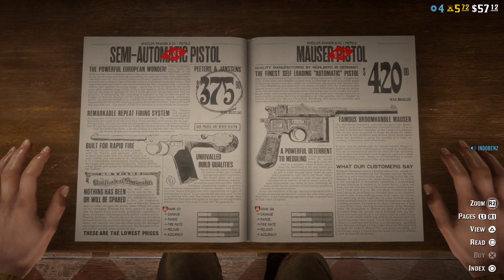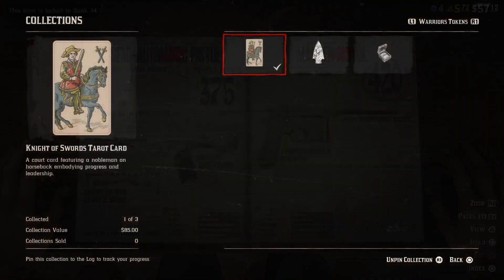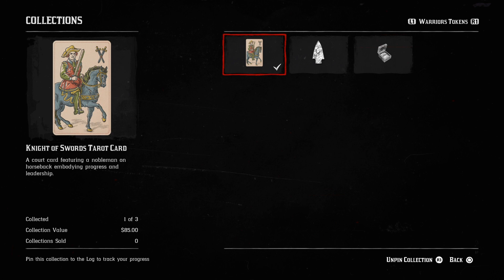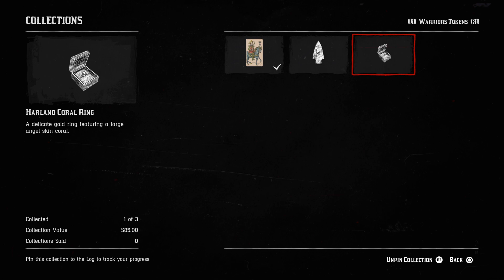There's a discount this week on the semi-automatic pistol and on the Mauser pistol. The weekly collection this week is the warrior tokens — you need a Knight of Swords tarot card, a quartz arrowhead, and an island coral ring.